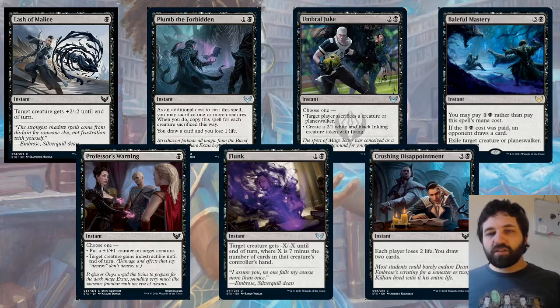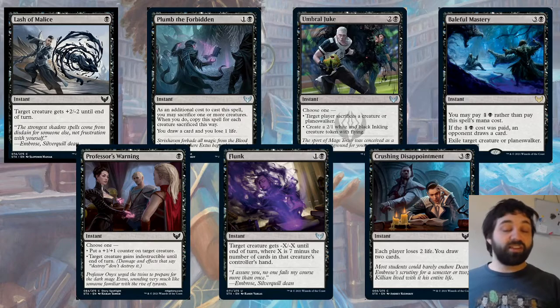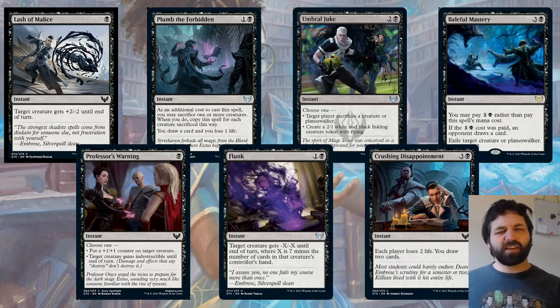Crushing Disappointment: each player loses two life, you draw two cards. This can be used as just a straight burn spell at instant speed — often these effects are sorcery speed, but this one draws two cards. A way to play around it is to make sure your opponent is at two life, because if they cast this and they're at two life, they're going to lose as well.